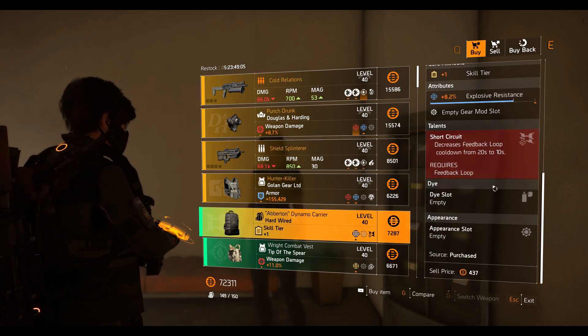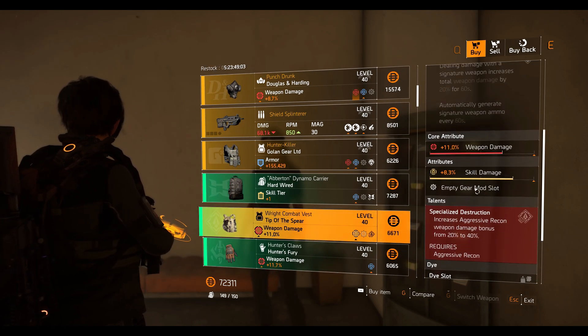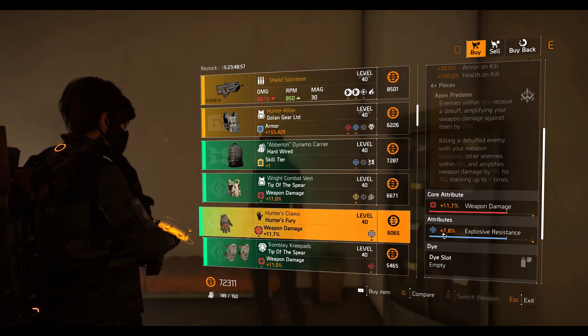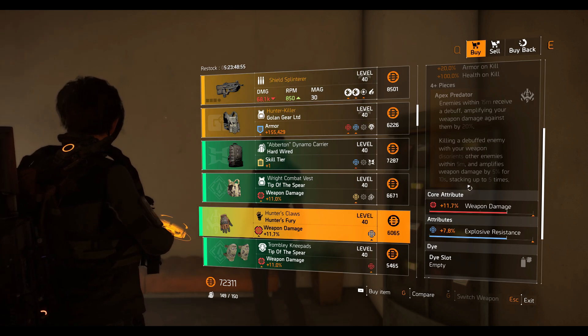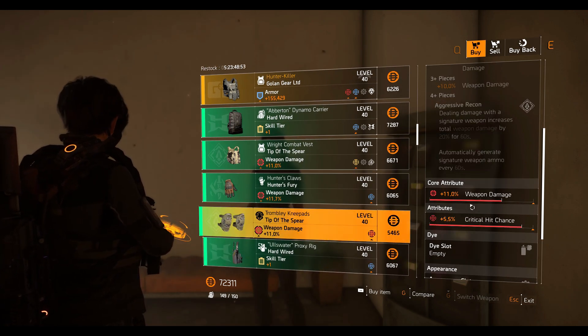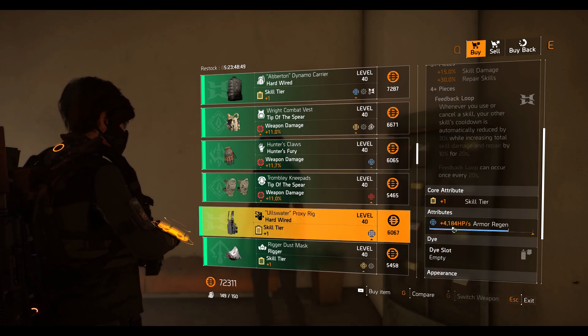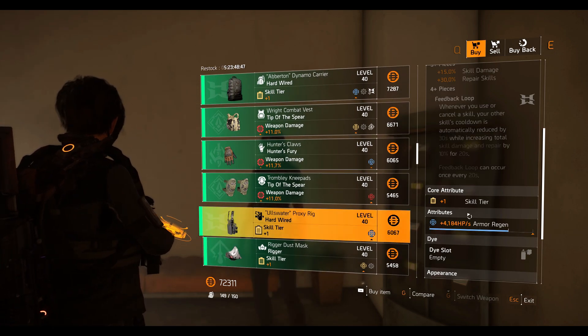Next we have the Hardwire backpack with 8.2% explosive resistance, a Tip of the Spear chest piece with 11% weapon damage and 8.3% skill damage, Hunter Fury gloves with 11.7% weapon damage and 7.8% explosive resistance, and a Tip of the Spear knee pads with 11% weapon damage and 5.5% crit chance.